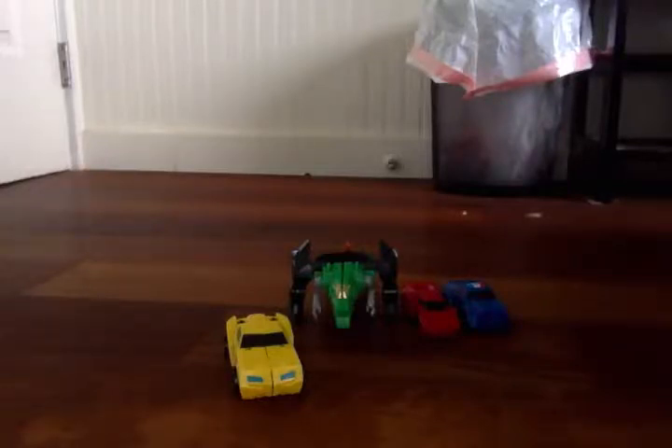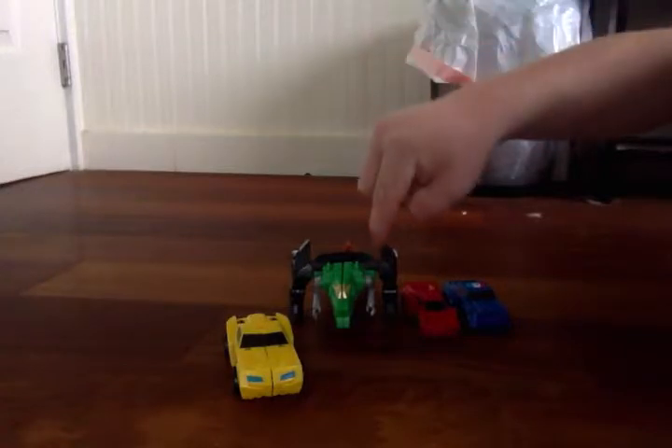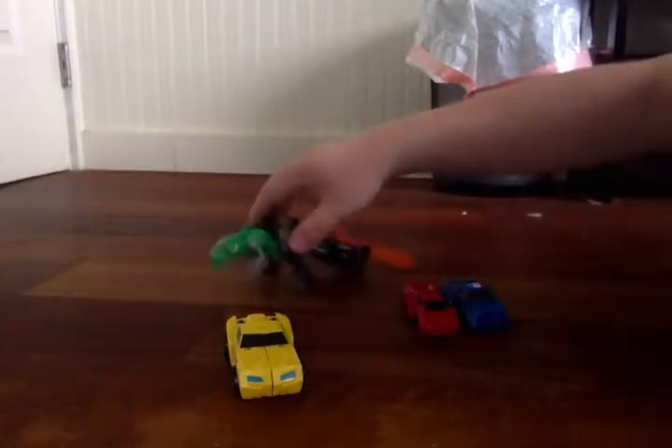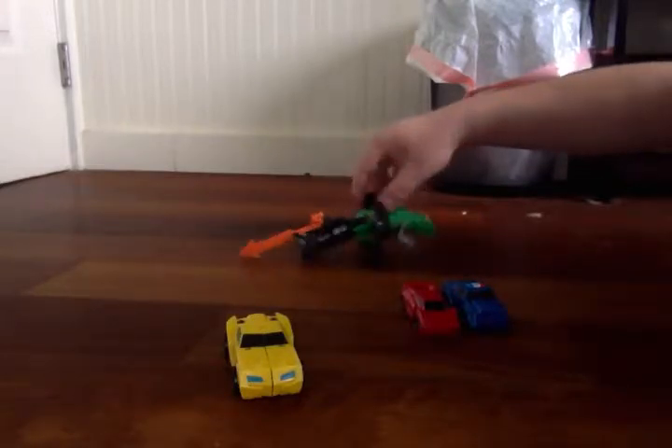Hey everyone, it's me. Today we're going to turn on and do a Transformers Robots in Disguise combiner for its Ultra Bee review. So yeah, the set comes with Bumblebee, Grimlock, Sideswipe, and Strongarm. And apparently Drift is just a sword, as you can see from back here. I didn't fit this sword on the right, but I think this is how it's supposed to be.